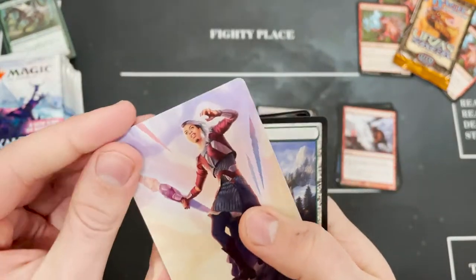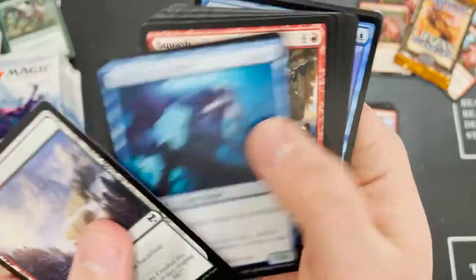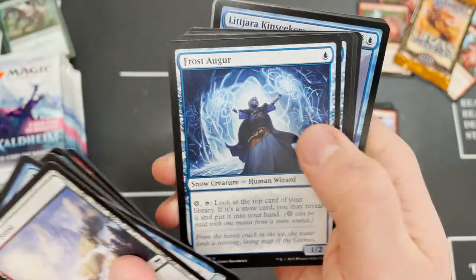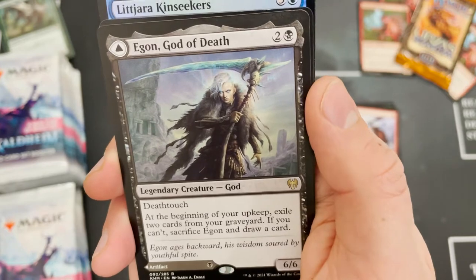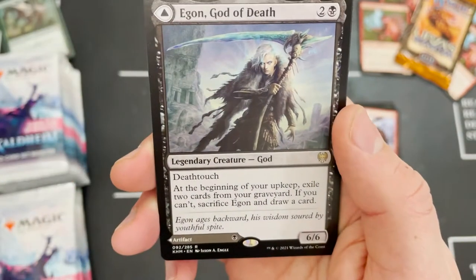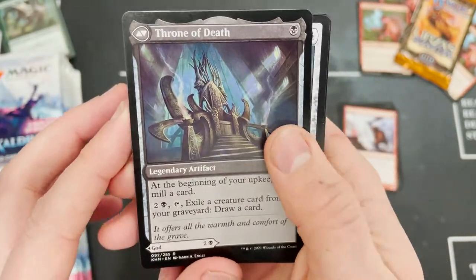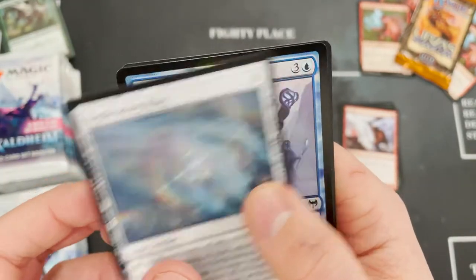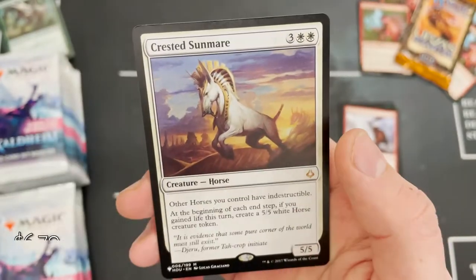We've got Nico Aris doing some cool stuff. Going through these — we've got the rare: Egon, God of Death. I can see a foil peeking out. Death touch god which you can turn around to be the Throne of Death — nice cool card that we've seen a few times already. Replicating Ring in the uncommon slot.